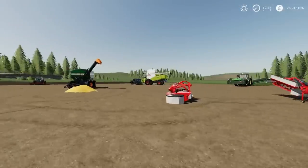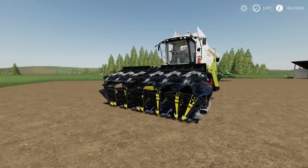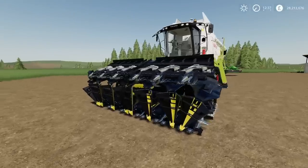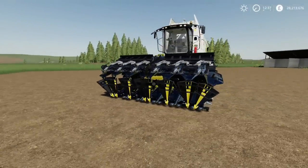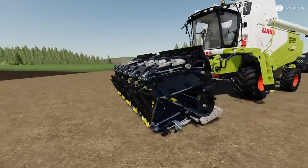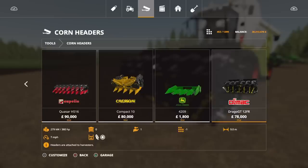The last of the mods for today is the creepy header — this is the Olimac Drago GT by RL Modding, FSI Group. It looks fantastic when folded up, absolutely brilliant. But when it unfolds and folds there's something really kind of sinister about it — it's almost like fingers, a bit Edward Scissorhands or Freddy Krueger. It's 14.58 megabytes download, eight slots on console. It runs a little bit faster than regular corn headers: seven miles per hour rather than six. You'll find it under tools, under corn headers. The Olimac Drago GT 12 FR is 78,000, nine metre width, requires 380 horsepower.